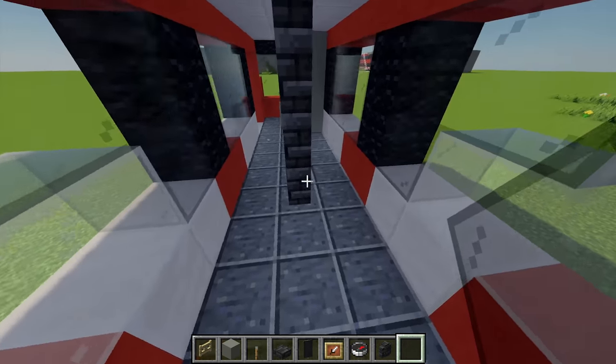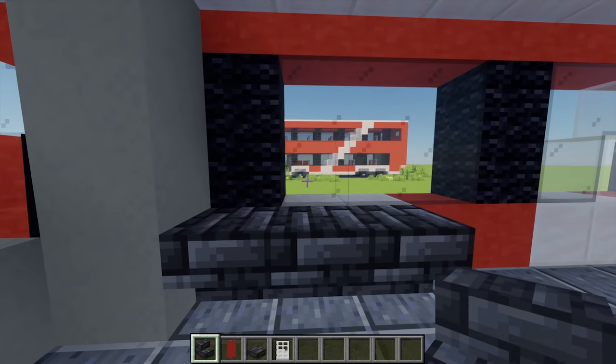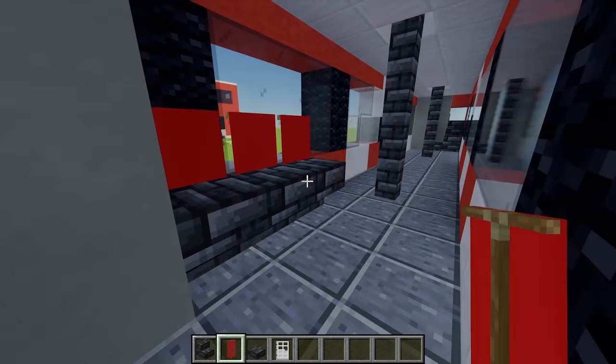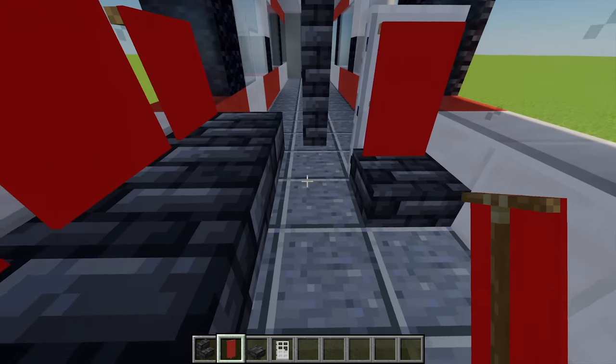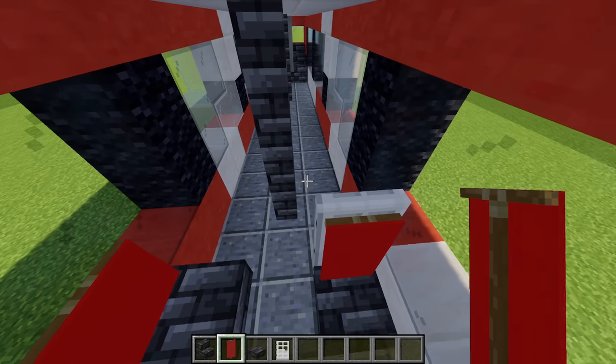With the stairs done it's now time to add the seats to our bus. Firstly just at the front here I'm going to place three deep slate stairs, and behind them I'm going to add some red banners. Then leaving a gap I'll place a slab there, an iron door behind that, and a red banner — that's one seat. That's going to be the same design I'm going to be using for the rest of the seats on this bus.